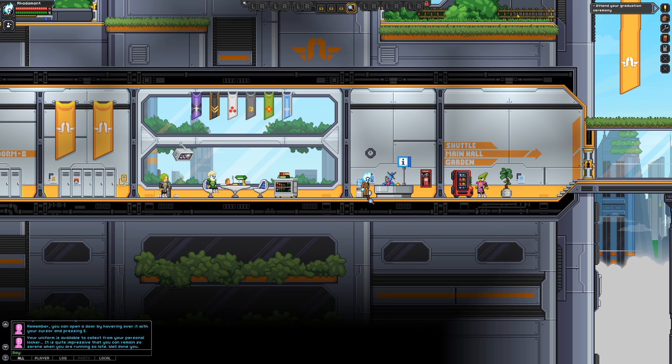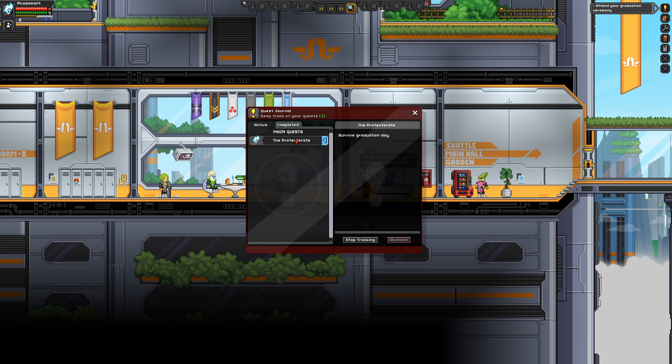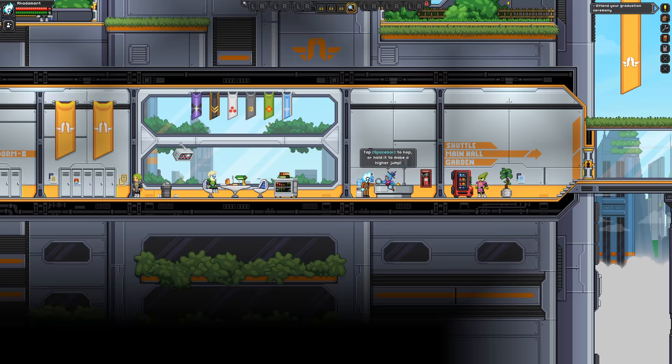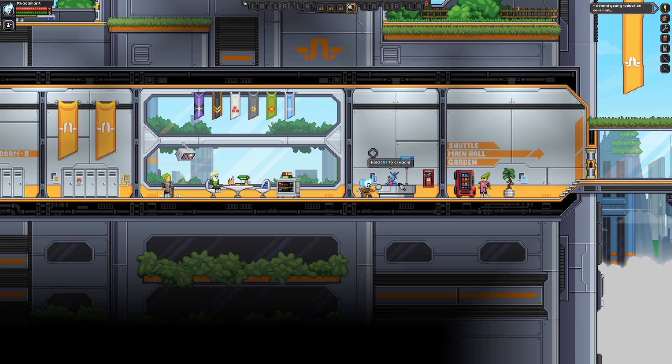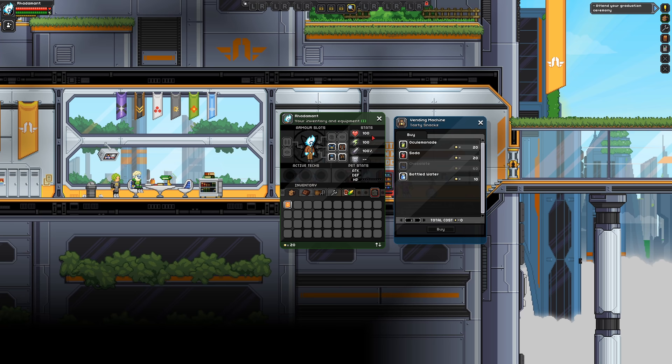If you're stuck on quests, J is where it's at — for active and completed. Space bar to hop: a light tap is a small jump, holding it is a higher jump. S to crouch. Q to drop the current item. Here's a little vending machine — I have a little bit of credits here, but I'm not going to spend it.